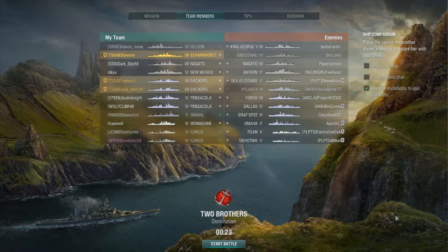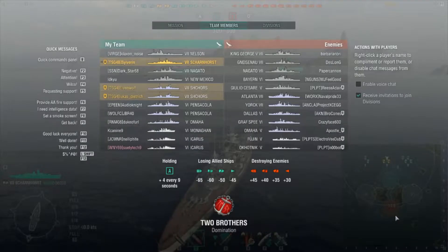I'm in Scharnhorst because I hadn't taken it out for a while. Now that the clan Captain Respeck has come out, my German captains aren't as messed up anymore — they're just everywhere and I didn't know what to do with them. On our team we have a Nelson, a Scharnhorst, Nagato, and a New Mexico. They have a King George, a Gneisenau, a Nagato, and a Bayern.